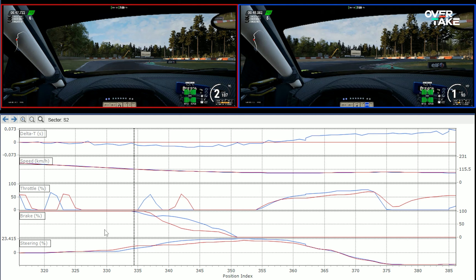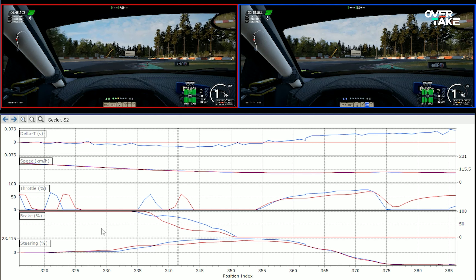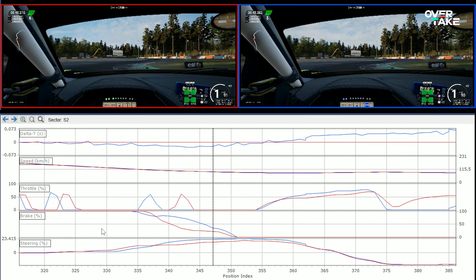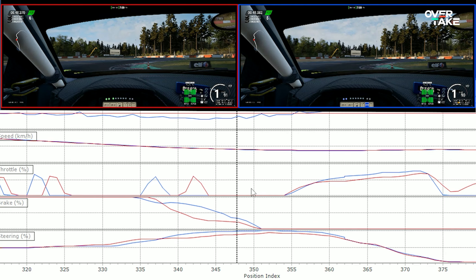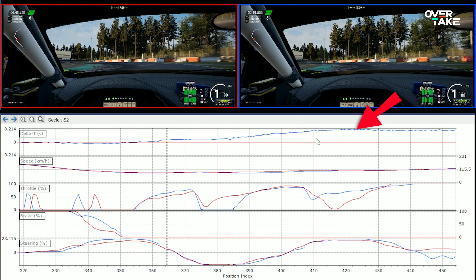The next difference spotted in the graphs is the slightly earlier turn-in during the faster lap. This results in a better and more stable entry into the first part of the S, and you can see there is less steering required in the end — which allowed me to release the brake earlier, resulting in a slight speed advantage in the second part of the chicane.